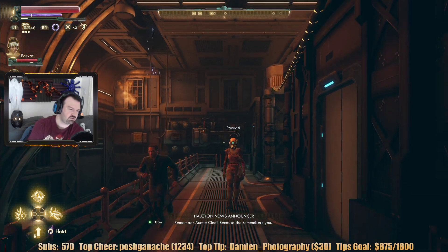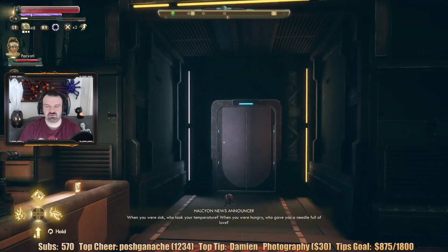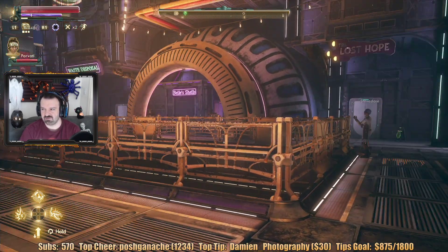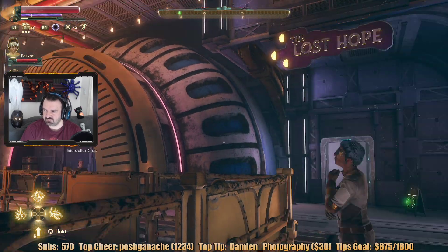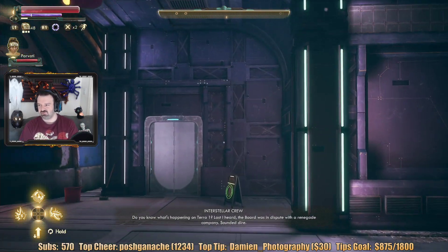There's so much to do. I've been on the station for like an hour and a half and I really haven't done that much. So we did Spacer's Choice, Rest and Go, and the med bay. Now we can do this side — we've got Lost Hope, Bells Shells, and Waste Disposal. Let's check these out.